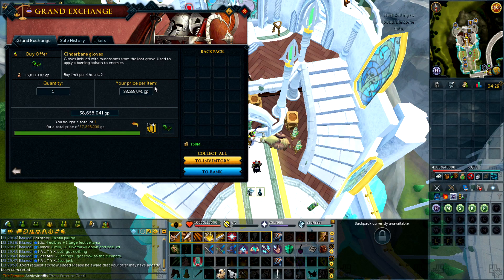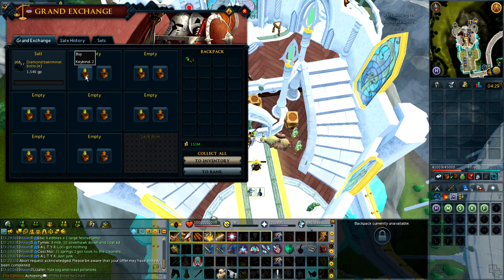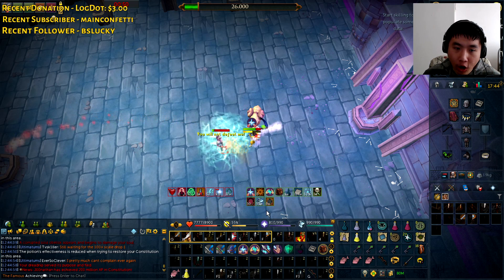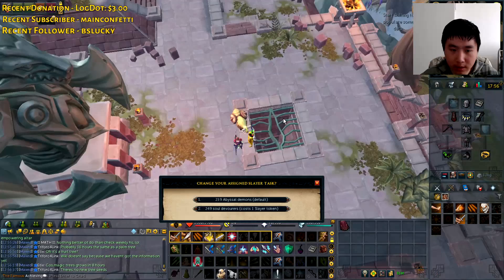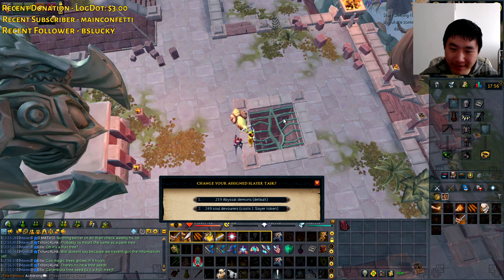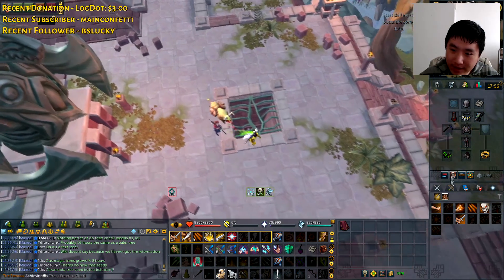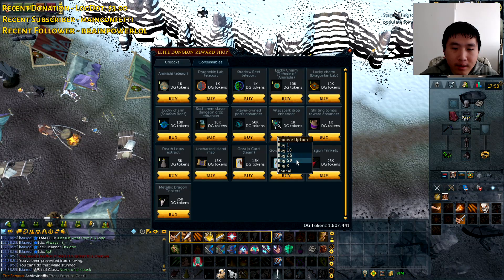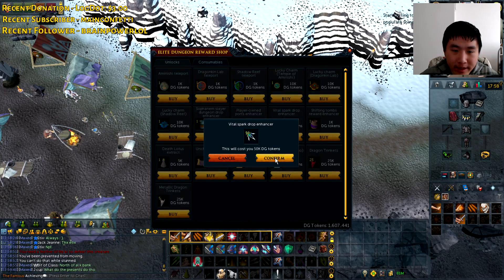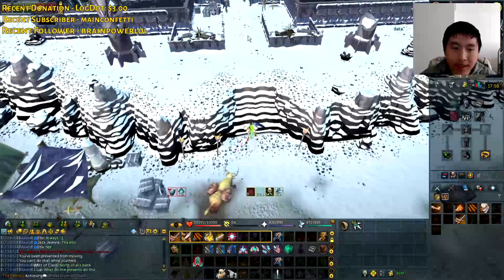Since Magister isn't immune to poison, I decided to buy myself some Cinder Banes and I'm going to use Weapon Poison++. I hit a double 12K — holy Jesus. Soul Devour is really, really cool. I'm going to buy a Slayer task to hopefully help increase the drop rate of Vital Sparks at Magister.